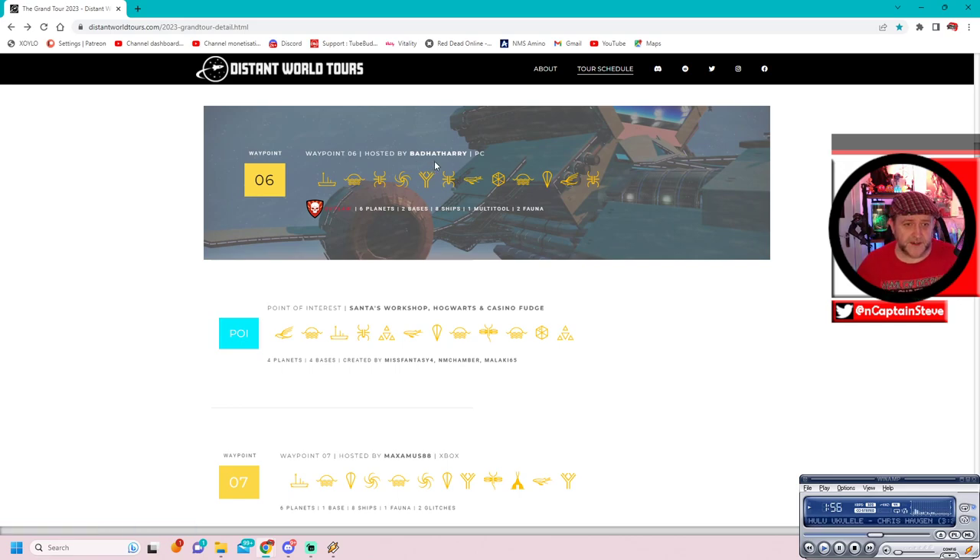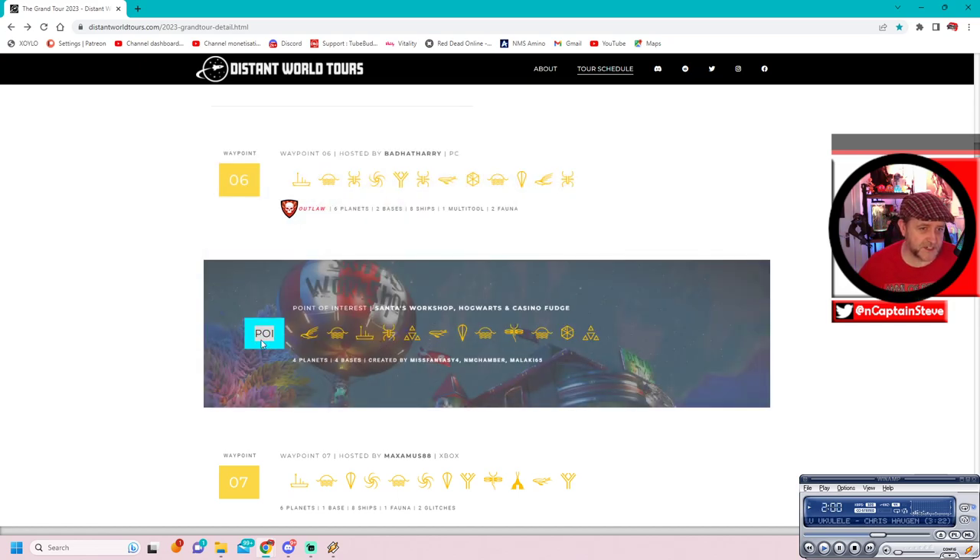Right, so we're going to scroll on down. I've already done Bad Hat Harry - hopefully you've seen that episode. Now we're moving on to this next one, it's a point of interest. You can click it to your heart's content but it's not going to open up a page. All we can see is this lovely shot that looks like it's got Santa's Workshop written on a balloon - done with decals in-game. It says Santa's Workshop, Hogwarts, and Casino Fudge. Everybody knows I like the word fudge!